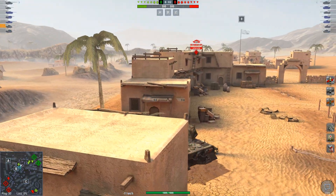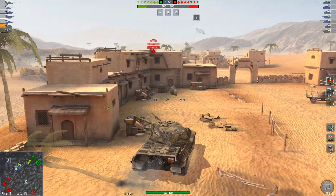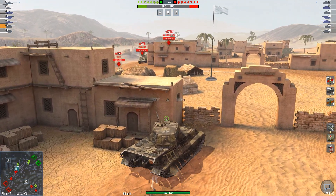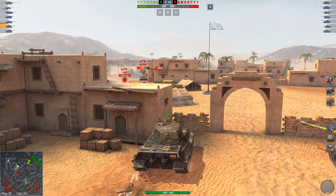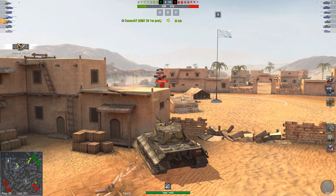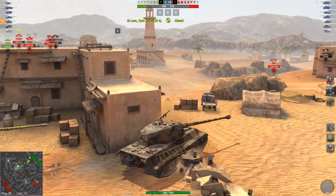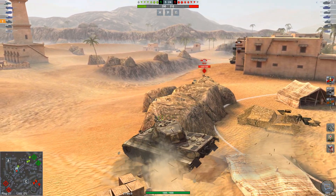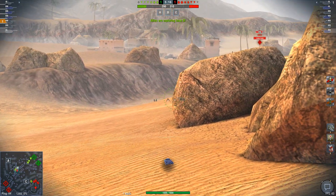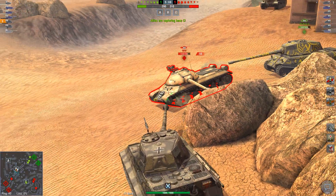There's the VK 1001P. He hasn't pushed up though, which leads me to think he doesn't have any friends over here. There's the E-50. There's the IS-3 — he's decided to make an appearance. As has the ISU, as he gets shot. Finished the IS-3. And of course I bounce off of him — the one time the pike nose of the IS-3 does anything.